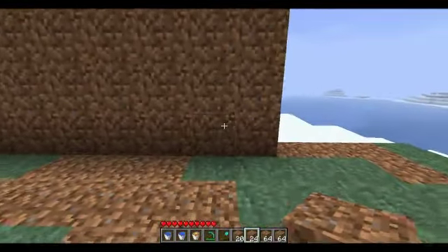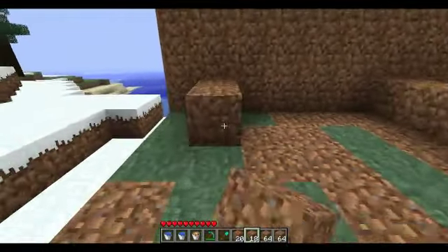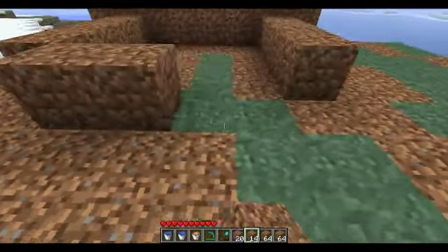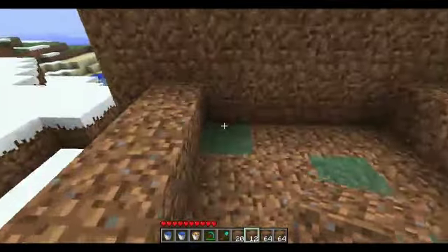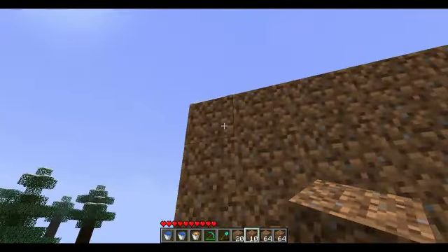So once you've done that, you want to go one, two, three, four — measuring out three rows of four blocks. Then you want at the back, you want to add in two blocks. Then you want to create U-shapes, which is where some of the water will be placed.